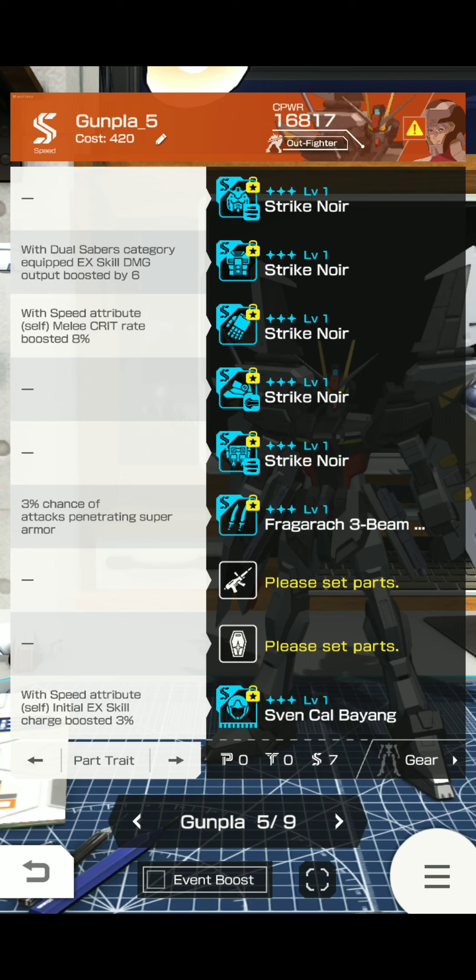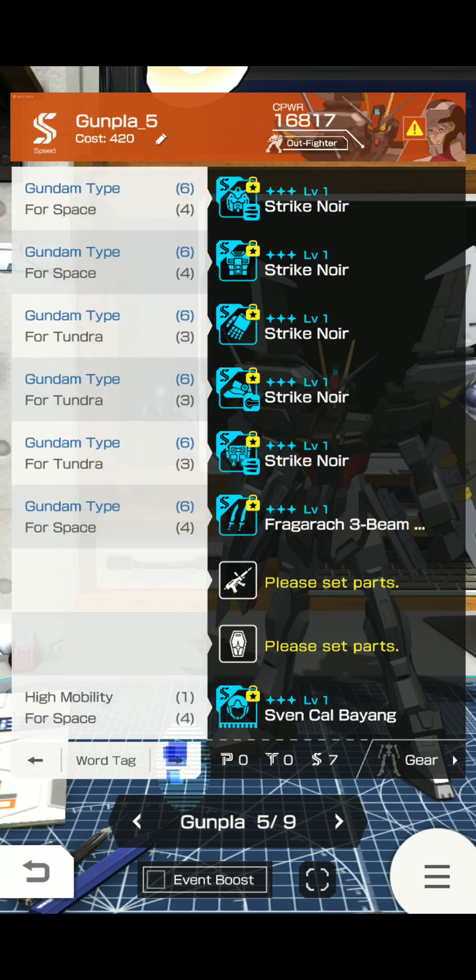Parts traits: with dual sabers category equipped, skill damage output boosted by a flat amount. With speed attribute self, melee crit rate boosted by a certain percent, and a certain percent chance of attacks penetrating super armor. With speed attribute self, initially skill charge boosted by a certain percent. Not bad. You'll be getting Gundam type, four Space, and four Tundra — specifically four Space, six Gundam types, and three Tundras.